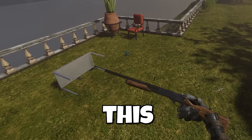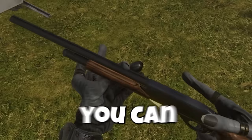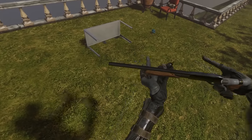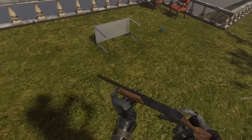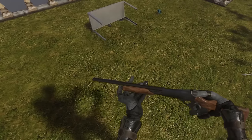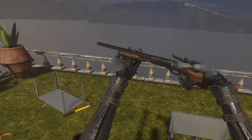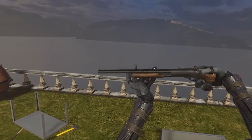If you take a shotgun and tap the trigger button, even though there's no ammo in it, you can still reload it. But if you don't tap the trigger, it doesn't work. It's a pretty weird fact about the shotguns in Bonelab — I think it's just a mistake in how they coded it. When I don't do this it doesn't reload, but even though I don't shoot a bullet, it will still register and then I can reload.